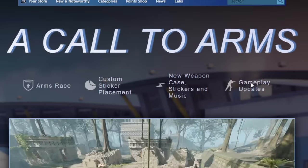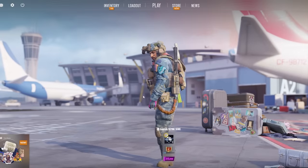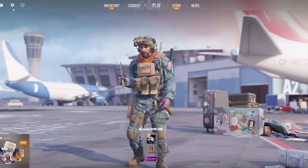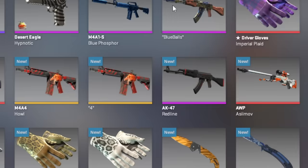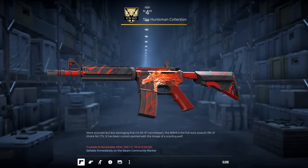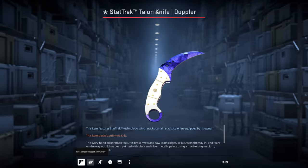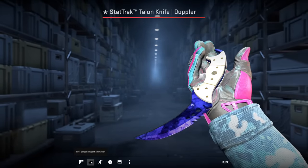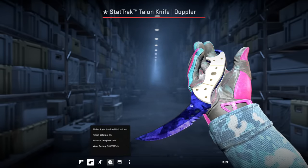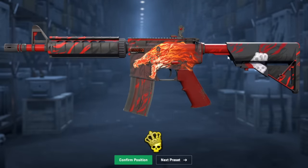This is the first actual CS2 update that we have gotten. Let's see — if I inspect a skin in this terminal. Oh yeah — the lighting is very nice. First person inspection, and you can finally inspect like this. That's good. Apply sticker — no way! But you just move it, you can put it wherever you want.